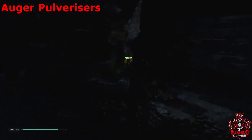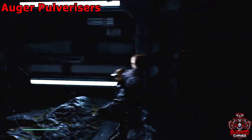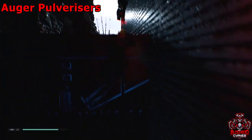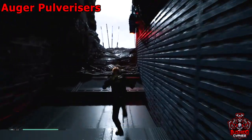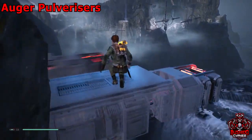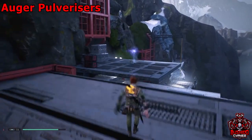Turn around, make sure you freeze it again, and make your way across — keep freezing it, then freeze this one and wall run up to it. Now you'll see this ledge — slow it down from this angle, keep slowing it, and you'll make it to a force echo. You target whichever pulverizer you want to slow based off where you're aiming your camera.